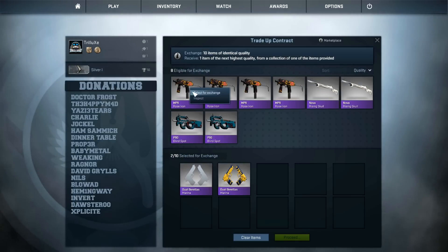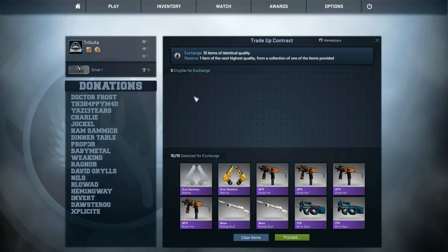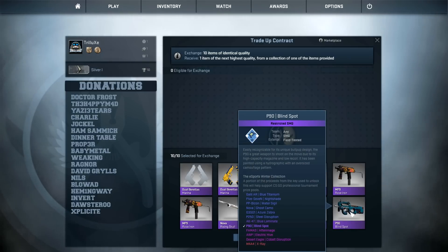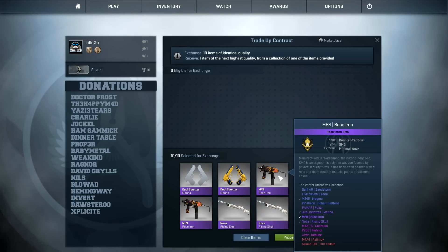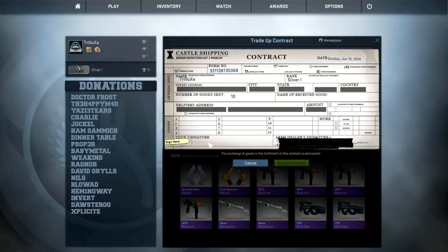Now for the last trade-up contract. I'm not sure I can get any skin from the Bravo collection here — these are mostly skins from the Winter Offensive and Esports Winter cases, mostly from the Winter Offensive. But there's still the M4A4 Asimov in there, which is quite sick. Let's hope I get one from the Winter Offensive cases. I'll go with 'Drill' for the signature this time — that L looks a bit crippled, so let me add a little line there.